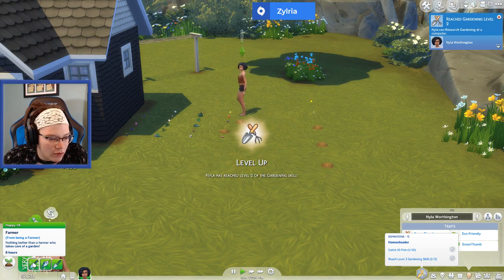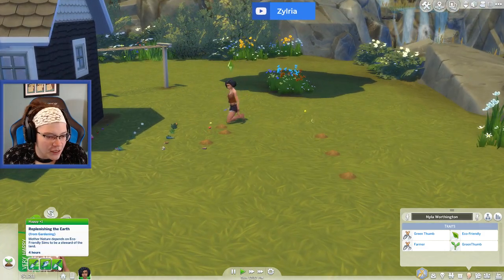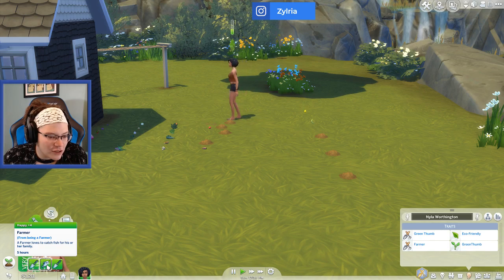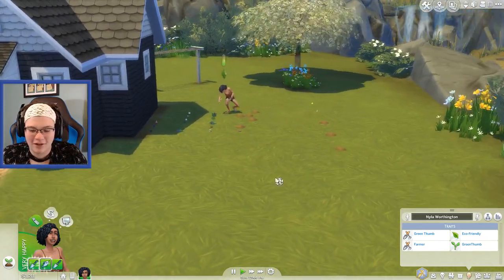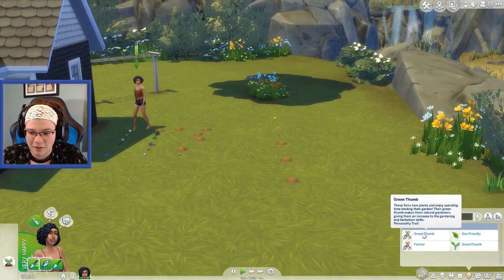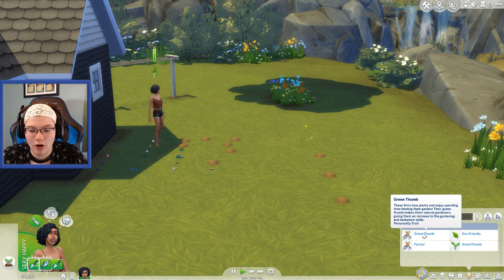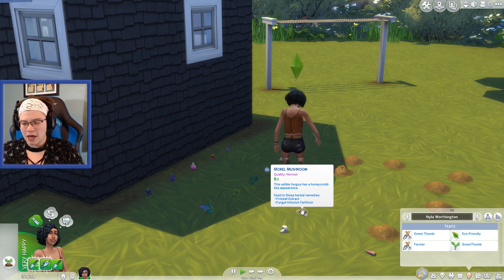From being a farmer she's happy, and replenishing the earth is from the Eco-Friendly trait. Mother Nature depends on Eco-Friendly Sims to be a steward of the land — that's pretty cool. From the Farmer trait: a farmer loves to catch fish for his or her family, and nothing better than a farmer who takes care of a garden. The Farmer trait says: this Sim lives on a farm, loves to grow food, fish by the water, and take care of animals. Green Thumb: these Sims love plants, enjoy spending time tending their garden, and get an increase to gardening and herbalism skill.